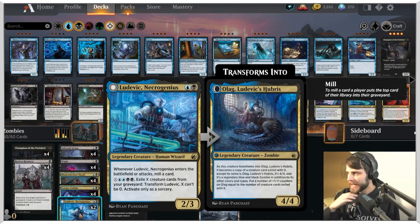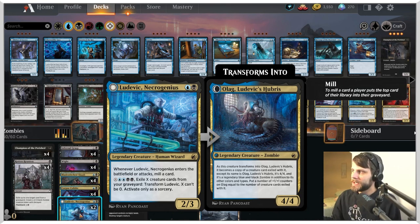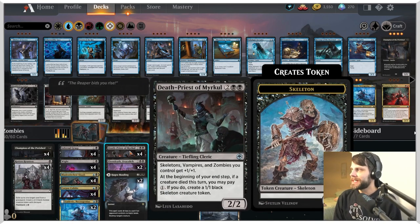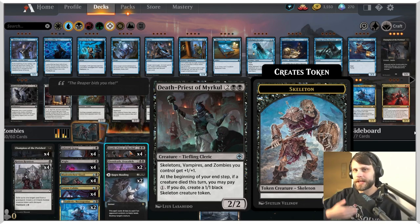We have Ludovic, Necrogenius — a card I'm just trying out. It's a 2/3 for two mana that mills a card when it enters. You can pay X, two blue, and two black to exile X creature cards from your graveyard and transform it — X can't be zero and it's a sorcery. It becomes a 4/4 that's a copy of a creature card exiled with it, and enters with that many +1/+1 counters equal to the number of creatures exiled. It's only a two-of, but I think it could be quite good.